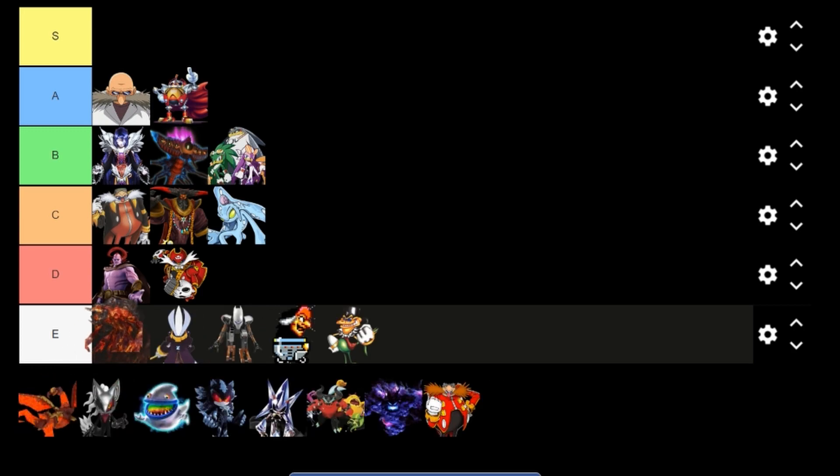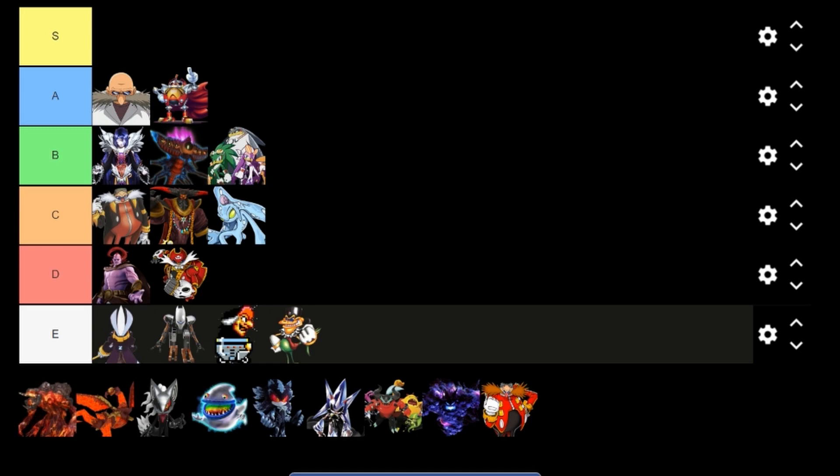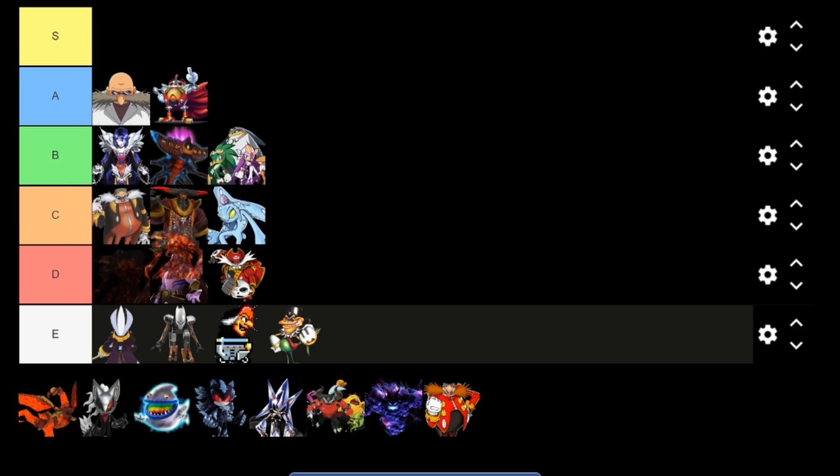Iblis — I want to put him in E so bad, but I can't. While I don't like Iblis, he's a very dull and boring fight, a very dull and boring boss battle, a very dull and boring character — but he did cause massive destruction to Silver's city. I'm going to put him in the D rank at the front. But I do not like him, not at all.